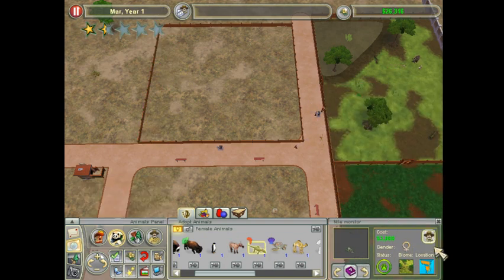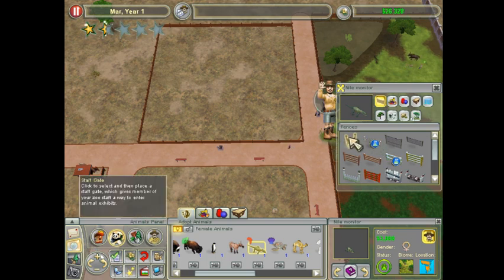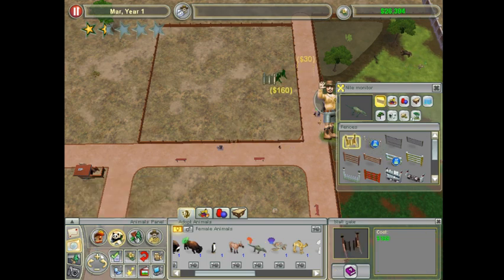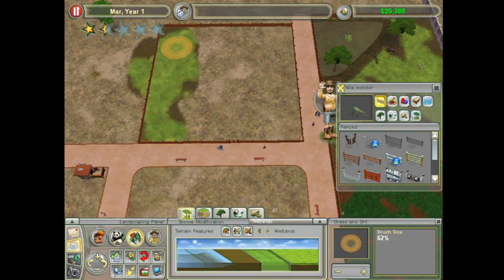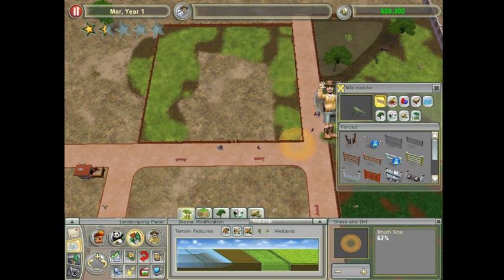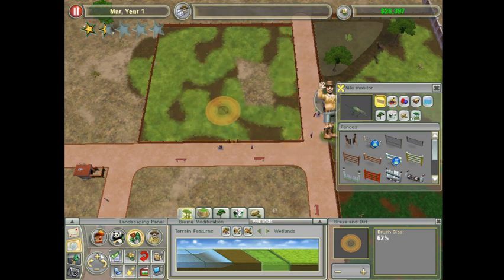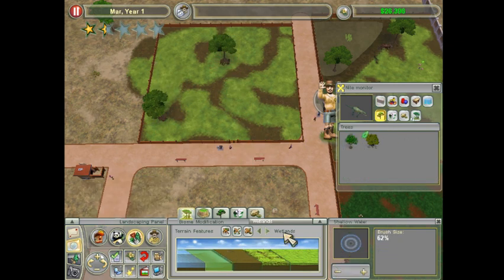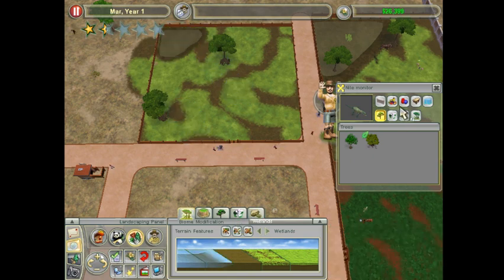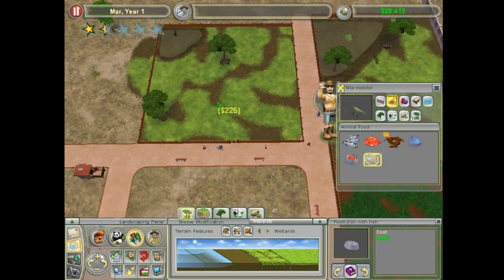I need to add some gates. Let's throw a gate there and a gate there. We'll make this wetland. I go a little bit outside the fence, but that's alright. Add some trees, maybe a little watering hole. And they like fish - I'll put a water dish in there as well, just in case they need it.